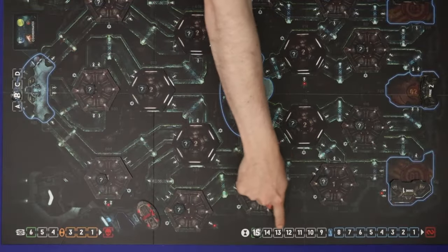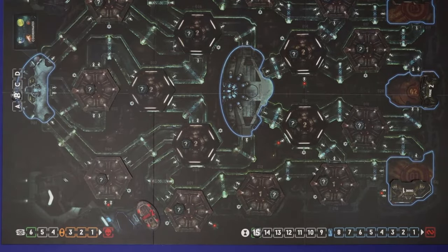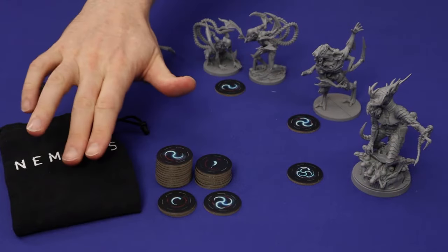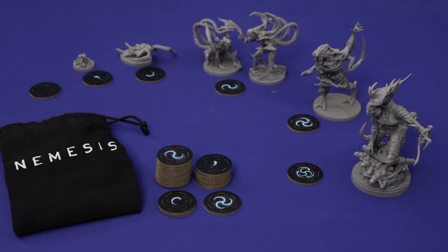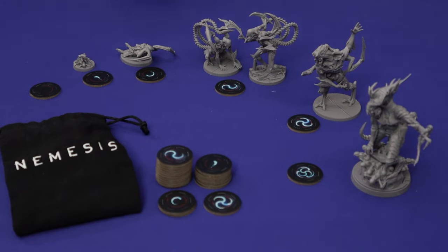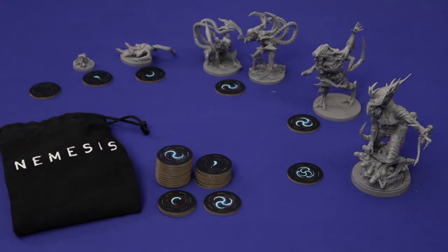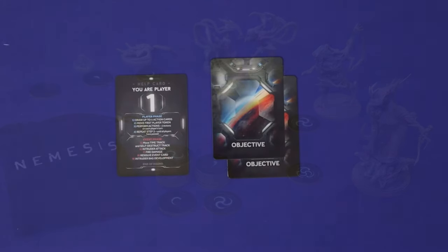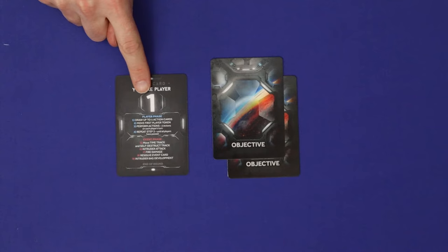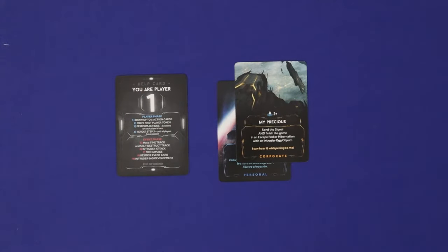At the bottom is the round tracker and the self-destruct sequence, which is fortunately not yet active. You'll set up a cloth bag containing tokens representing the different intruders: one blank, and then in order from smallest to largest — the larva, creepers, adults, breeders and the queen. Leftover tokens are kept in stacks nearby for later use.